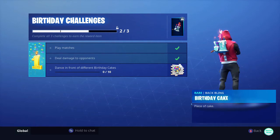What's going on, my name is Bushman and today we are going to do the birthday challenge. I've done two already: the first one was play 14 matches for 5000 XP, the second challenge was deal 1000 damage to opponents which gave you a moticon. This one is where we dance in front of different birthday cakes — we need 10 of them — and that will give us the spray paint and the birthday cake back bling.